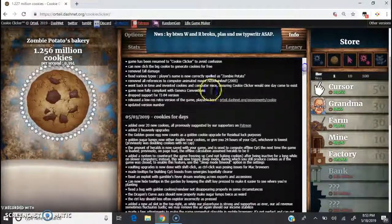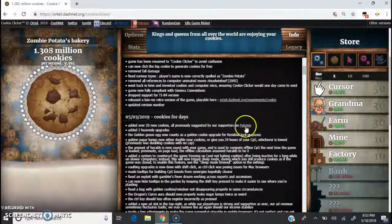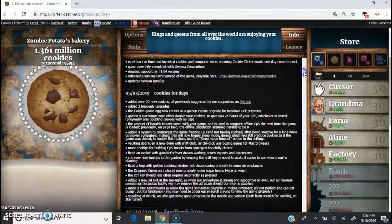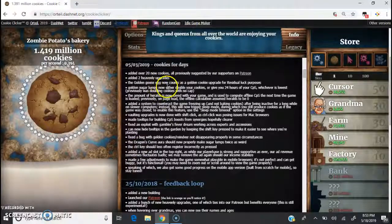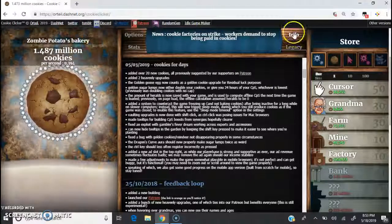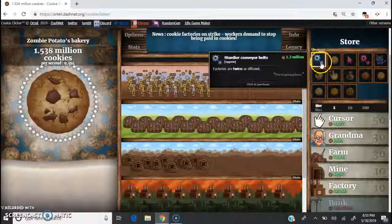Let's check recent updates to see if they're still actively updating. Their last update was not that long ago — added over 20 new cookies, all previously suggested by supporters on Patreon. Added two heavenly upgrades. The golden goose egg now counts as a golden cookie upgrade — but we're not going to cover that because it might be a spoiler for a new cookie mechanic.